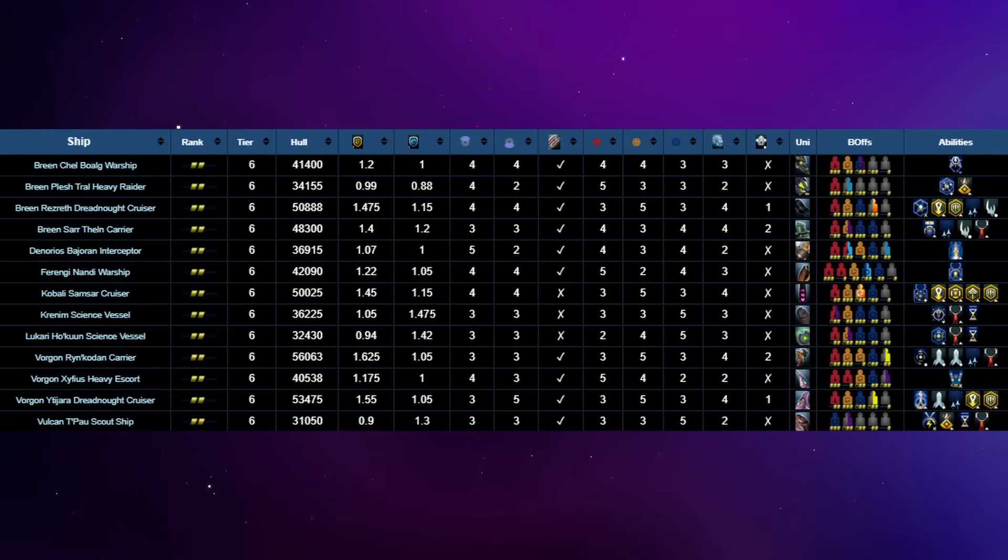While these are the best four options in the Epic Phoenix Prize store, don't let that hold you back. If there is another ship in that store you're looking at just for Space Barbie reasons, or you just think it's neat, or you just want to screw around with it, don't feel like I'm telling you what to do with your prize - I'm just trying to give you information to make an informed decision. There's nothing wrong with picking up the Ferengi Nandi warship if you want to make a Ferengi Space Barbie character, because getting the Nandi is certainly going to be easier than getting the Quark Marauder out of a lockbox. Or if you're wanting a Breen-themed character, there are three other Breen ships in this store - the Chel Boag warship is the canonical one from Deep Space Nine. There's also the Vorgon Ytijara Dreadnought Cruiser, which has an absolutely bonkers 3-5 weapons layout - three in front and five in the back. And even the Kobali Samsar Cruiser, which is probably the worst ship in the store.